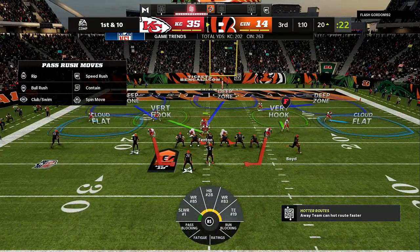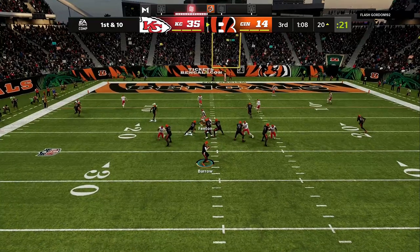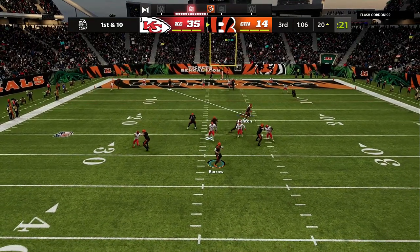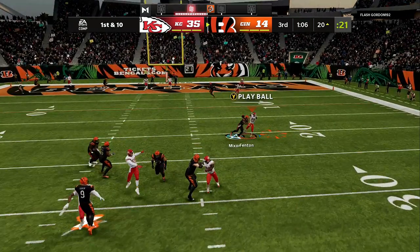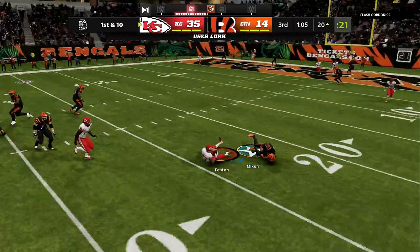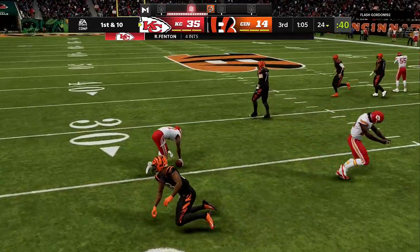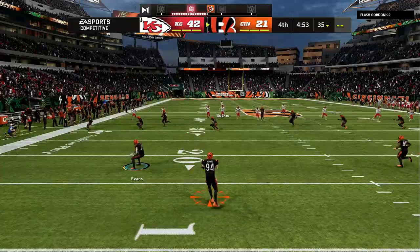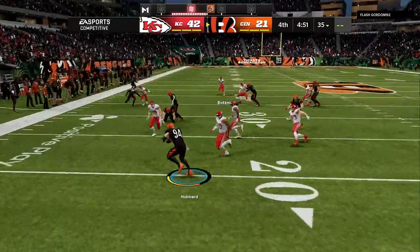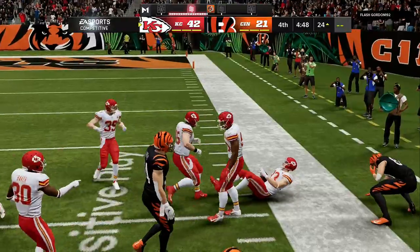If they come out in two tight end sets, you want to go into the regular nickel 245, the 3-3-5 odd, and all of that. For the AP update, I like to have Under Pressure on either the blitzing or looping cornerback, or one of the defensive tackles with Unpredictable. I will have a full AP update. Drop a thumbs up on the video, make sure you're following me on all socials — the link in the description has everything you need: Twitch, Twitter, giveaways. Let's go.